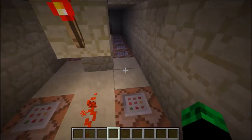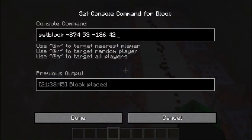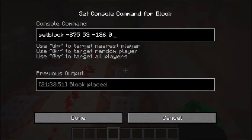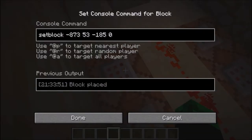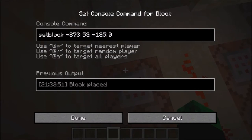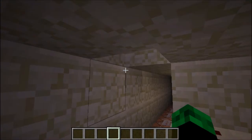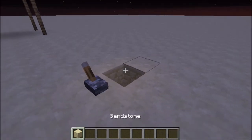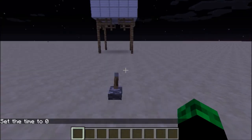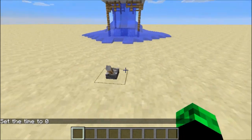Which will reset the water mill. So for example, over here it places a block of 42 and then removes the block. As you can see, they're the same coordinates as that one to that one. And I've done the same thing on this side. So you get this self-repairing water mill.